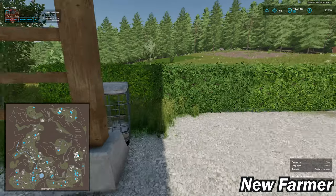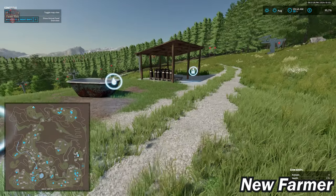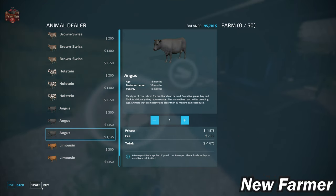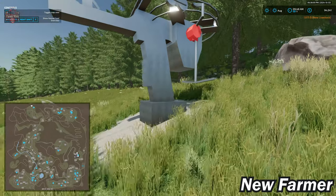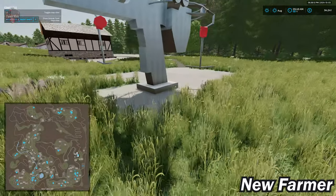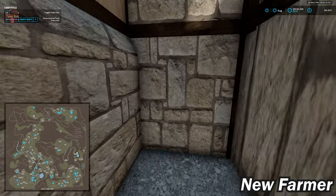So we started at the main farm, went to the sheep area, covered the cow area, pig area, and chicken farm. Now let's jump over to Farmland ID 169, a cow pasture conveniently located right next to a ski lift. We have a milk trigger, water trough, food trough, and cow point — 50 cows in total in this hillside pasture. There's a ski lift, a downhill ski run, and a nice snow lodge here. Pretty cool structure!